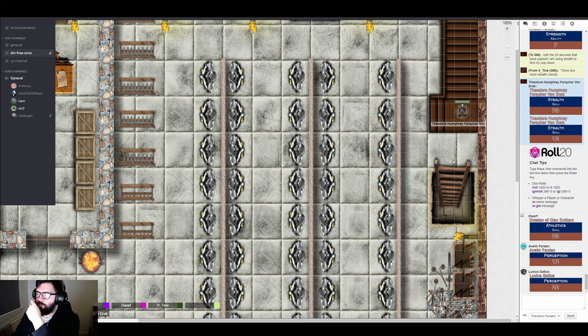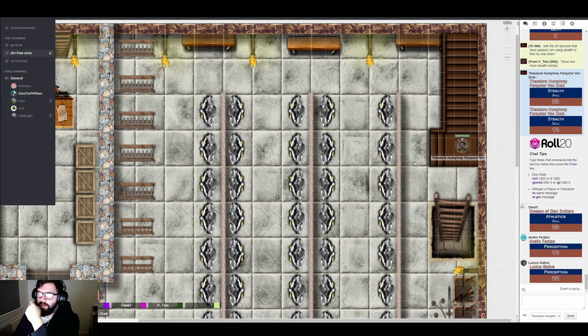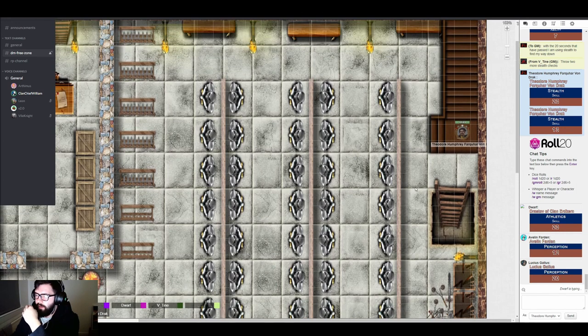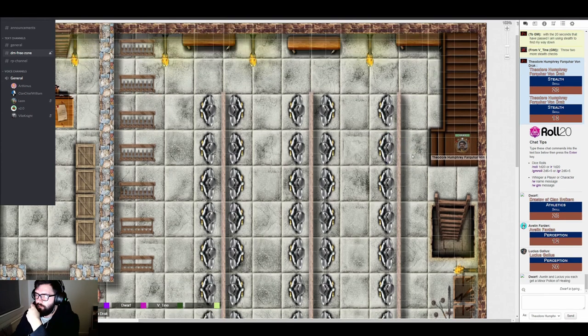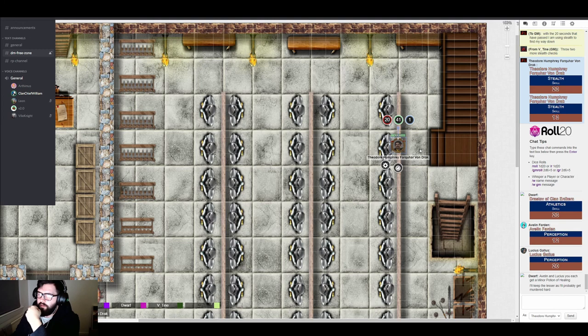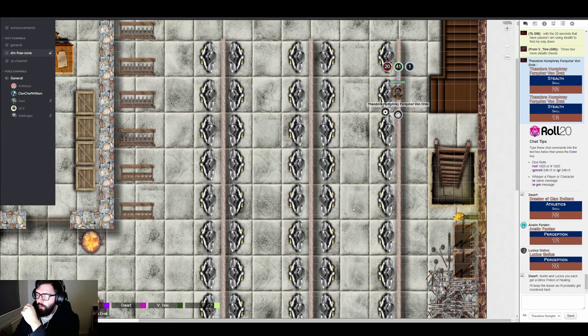The GM notes that Theo didn't take the Joining. Theo confirms he's maintaining stealth going down the stairs, trying to stay perceptive since he knows there's trouble inside. He spots what looks like a wall but the GM clarifies it's an armor stand, only about four feet tall — easily seen over. Theo uses it as cover, hiding behind it while looking up and down the corridor to make sure no one else is there.